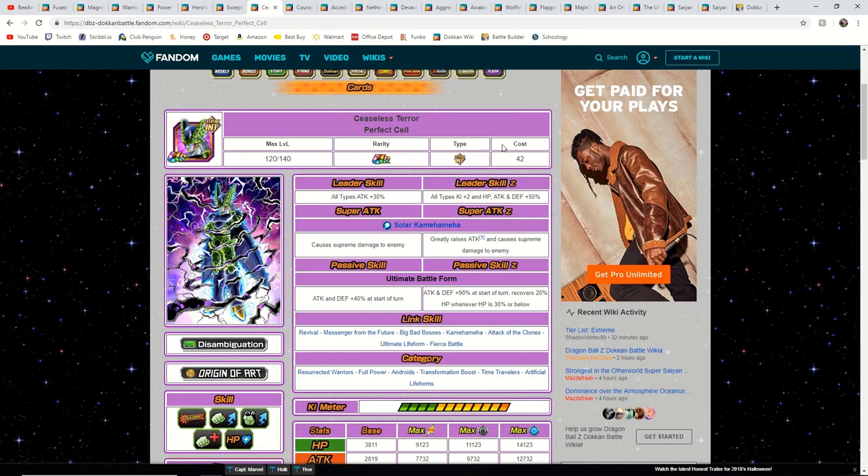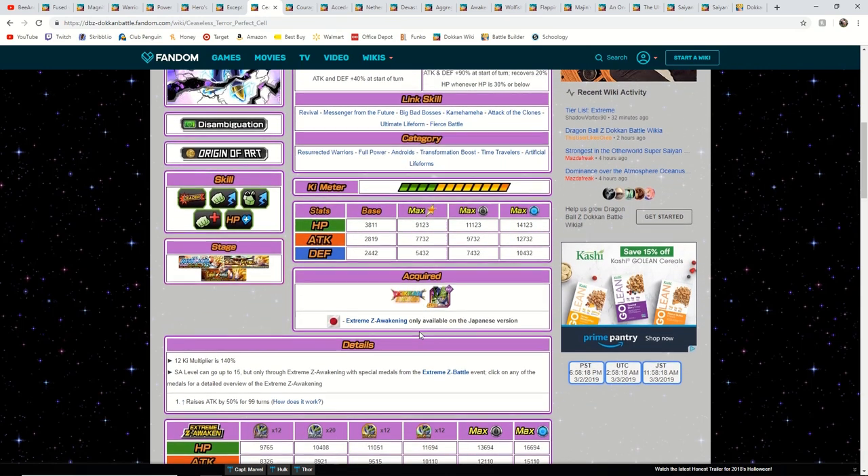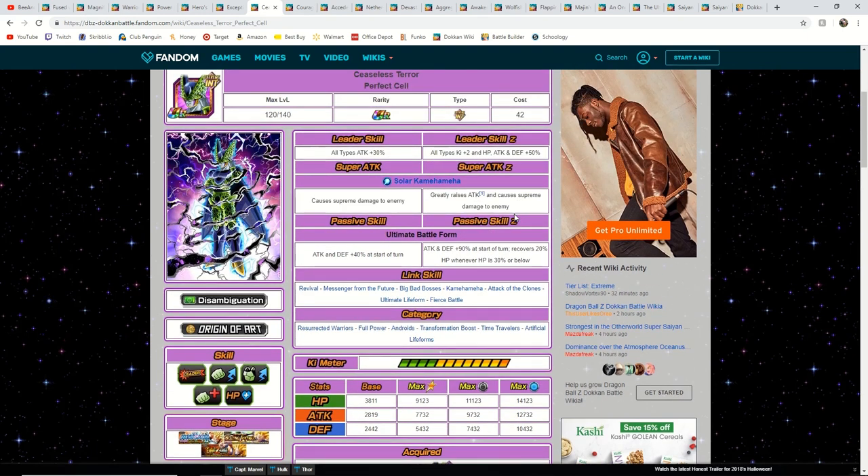Now we're getting into the INT Cell EZA. This is actually a pretty good unit after his EZA — he's a pretty optimal unit on the extreme INT team. He has an equal attack and defense boost and also recovers 20% of your health whenever you get to 30% HP or below. He's pretty clutch in that moment if you're out of items running a very difficult event. He could be great for a Super Battle Road run — say you were on the last stage and you need to heal up just to survive and you don't have any more items. He can come in clutch, get you some health, give you enough to survive a couple attacks, and maybe get the final blow on the last boss. His super attack also greatly raises his attack, which helps him out a bunch too.